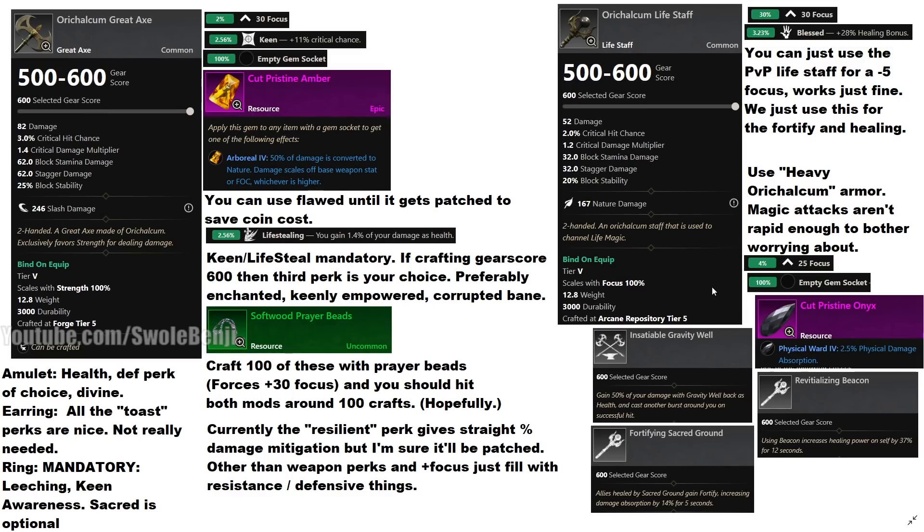These are the items you're going to want. You need a greataxe that is focus-based, and this is mandatory: you need keen on your greataxe, and you're going to put an amber gem into it. Right now gems are bugged and working a little weird — you can use a flawed one. The pristine amber will only deal three extra damage, not 3%, just three. The other mandatory perk you need is life-stealing, because your greataxe perks will help you leech life when you crit, so you want as much crit as possible.